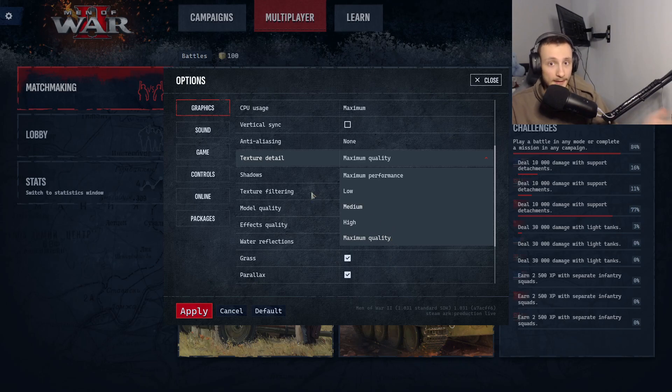For texture quality I have it on maximum quality because I have a high-end PC. For those with something like a GTX 1060, put it on medium — high will probably struggle with a 1060 graphics card. For a powerful gaming laptop maybe go high but not maximum, as the game can be quite intense. For low-end PCs put it on low or medium, preferably low — I know the texture quality looks bad but if you want your game to run smoothly, that's the way to do it.